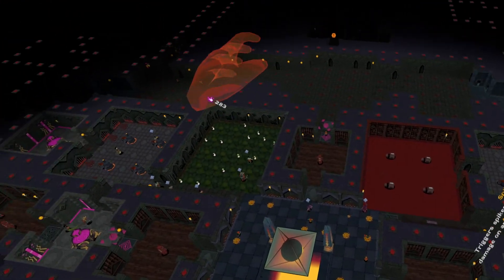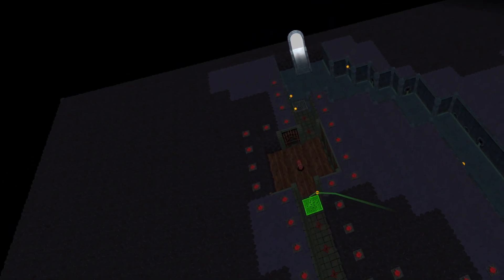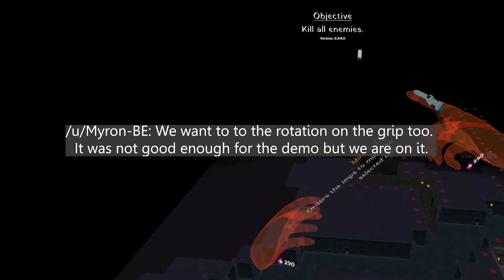I will say that while it had hand pull movement to move your play space, I was instinctively trying to use my other hand to rotate the world as well like I had seen in other games. I asked the devs about this and they said they couldn't get it in the demo, but they're working on it, so hopefully we'll see it in tomorrow's release.